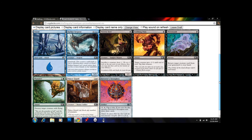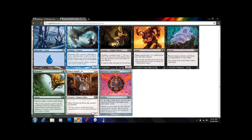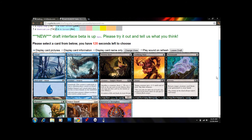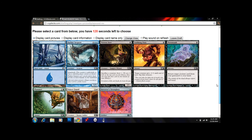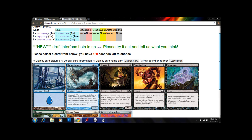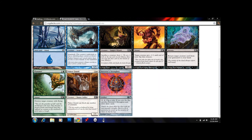We have Palace Guard and Harbor Serpent in our colors. Harbor Serpent is a huge 5/5 for 6, but it can't attack unless there are five or more islands in play. It's good against other blue players because of island walk, but not something I'm super excited about. Palace Guard is a good ground blocker — it can block any number of creatures on the ground. So with our Air Servants handling the flying, I'll go with Palace Guard.